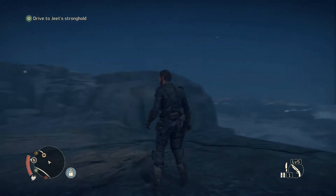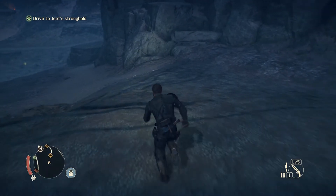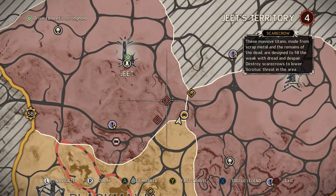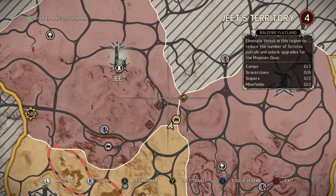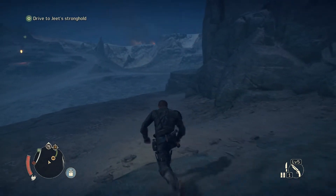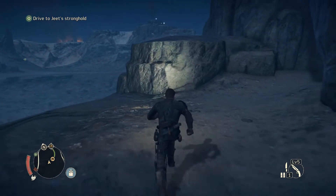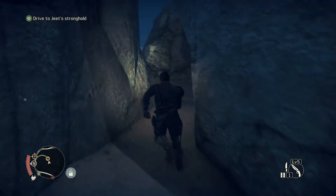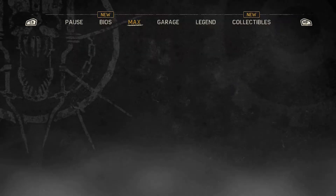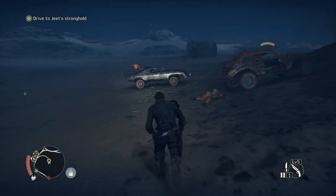Got those upgrades done - upgraded a bunch of stuff on Max. Let's go back down to the car and make our way to Jeet's stronghold. There's a scrap location and a scarecrow here - let's get the scrap location and the scarecrow then we'll finally make it to Jeet's stronghold.